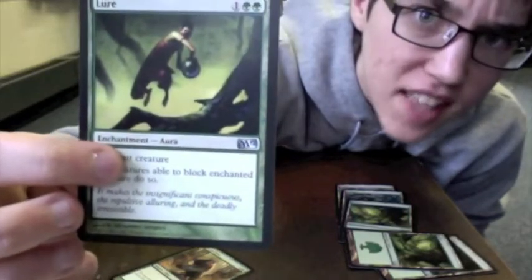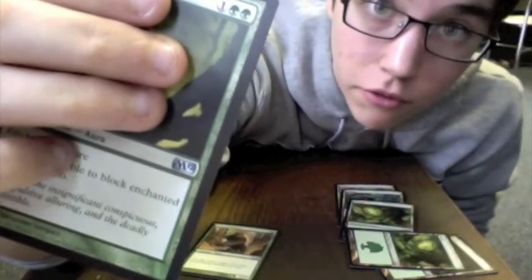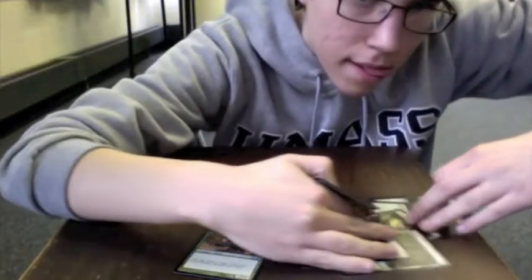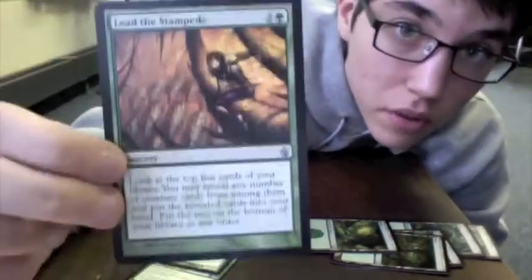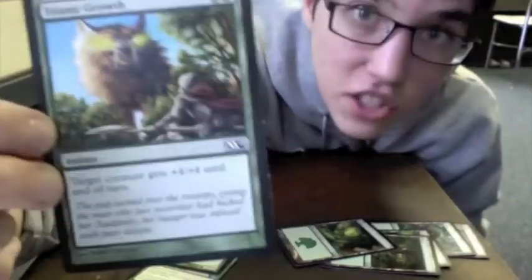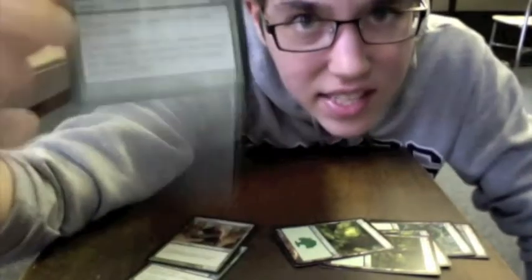This card's not a creature — what the frick is that? That's an enchantment; it attaches to a creature to make it do cool stuff! This guy's a sorcery — you play him during your turn, pay its cost, do the stuff on the card, and then it's gone! Instants work the same way, except you can play this guy at any time — during a combat, during your opponent's turn, at your grandmother's funeral, whenever you want!